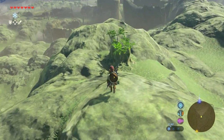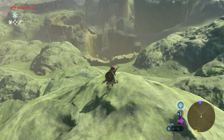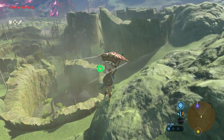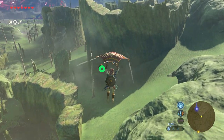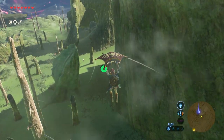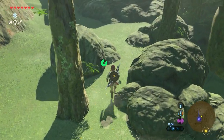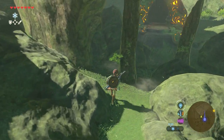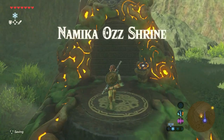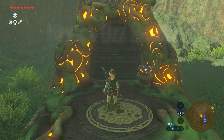We're getting closer and closer to the shrine. There you can see some hollow trees, and there are some Lizalfos there so I try to avoid them as well. Just glide to this point and then just around the corner is the shrine we need — the Namika-Os Shrine. Very well, we made it — let's go in, shall we?